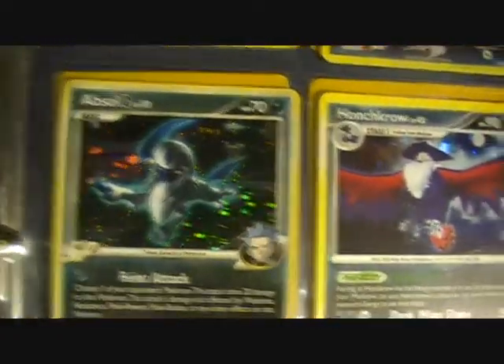We've got Absol G — we really caught the holo there — Honchkrow, and a Nidoking from Delta. Scrafty holo from a series called Next Destinies, Shiftry, and Tyranitar again.